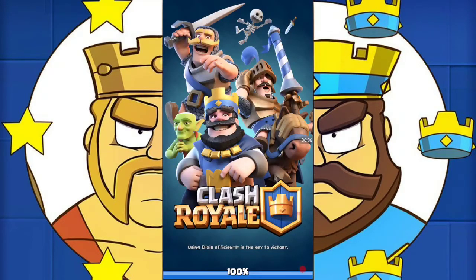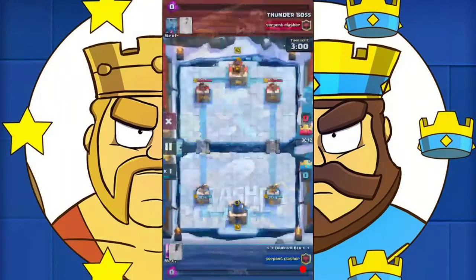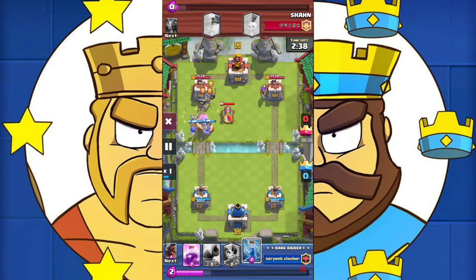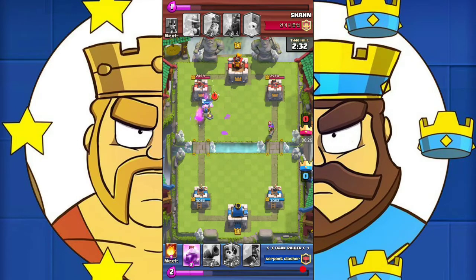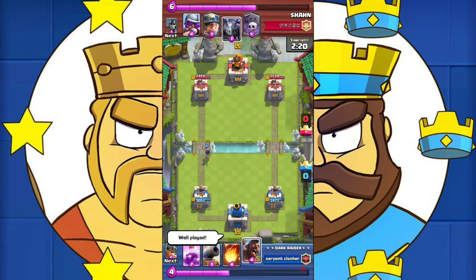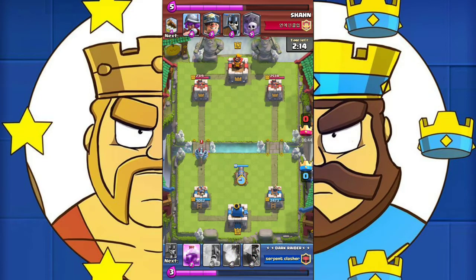Let's hop right into another battle with the same deck. I usually win with this deck unless I make a mistake or play dumb. This is another level 9 but his cards are more than level 10. He will perfectly shut down my elite barbarians by using the cannon and the ice golem, which was very well played by him, and his musketeer will get damage off our tower. The princess gets one shot off before being killed by his mega minion, and we drop our cannon to lure his mega minion so that our tower doesn't take a hit.